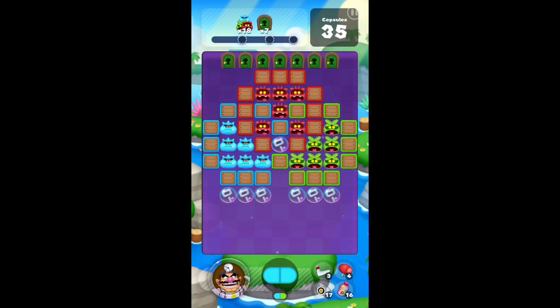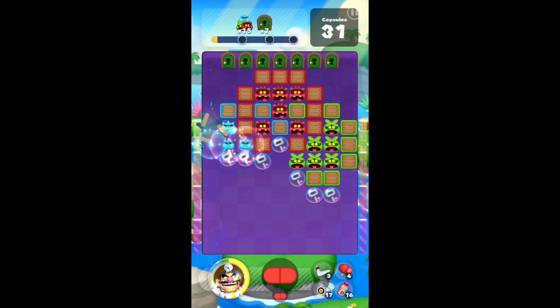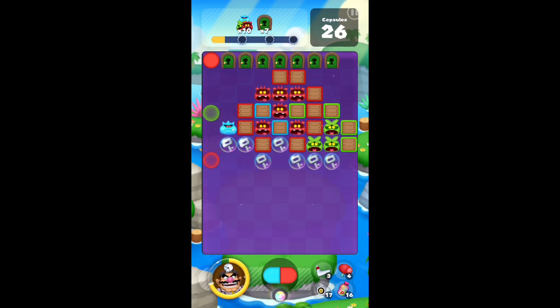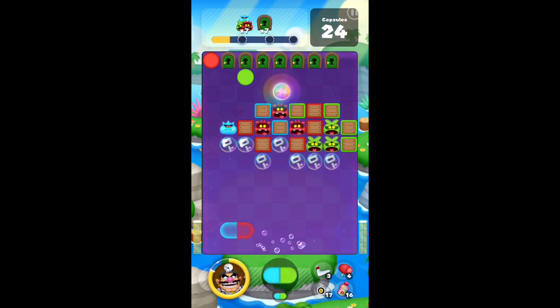Let's talk about this first level. I did switch out my assistants to point-boosting assistants — I didn't show that in the video, but I switched to the green and red point boosters. What you're going to want to do is clear out the colored boxes so you can get to the viruses underneath. The boxes aren't needed to complete the level, but the keys have to get all the way to the bottom, and you'll need to clear out those green boxes to gain access to the viruses underneath.